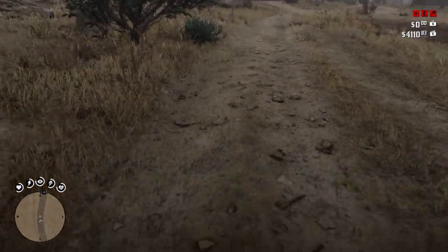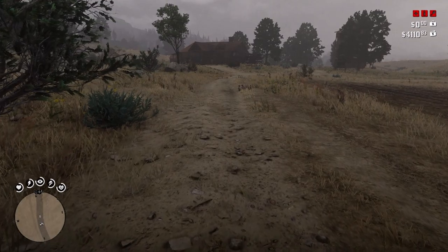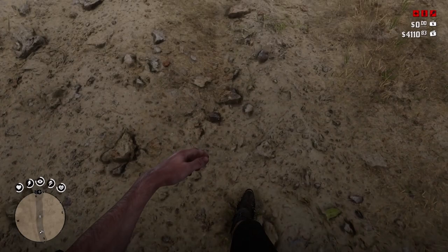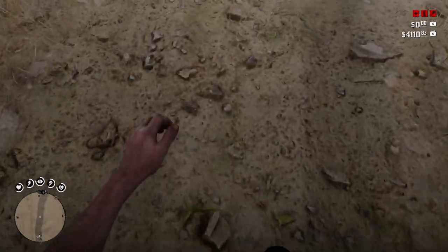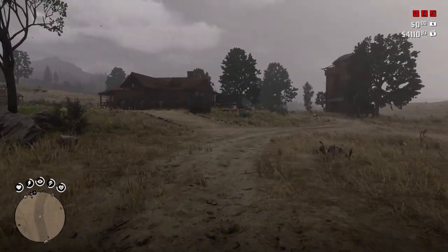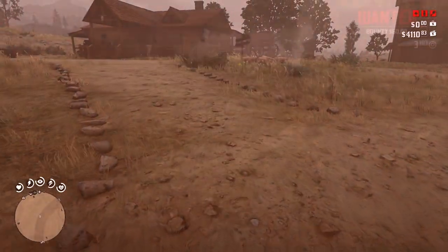Next up we have First Person Walk Fixed. By default in Red Dead Redemption 2, if you go into first person and move forward, you'll start running — don't really know why. This mod fixes that so you walk by default, and if you want to run you press Shift. Really good mod for immersion and a simple mod to have installed.